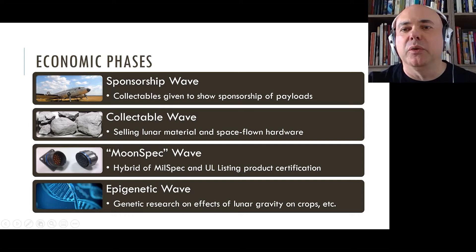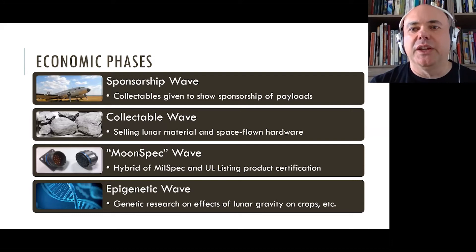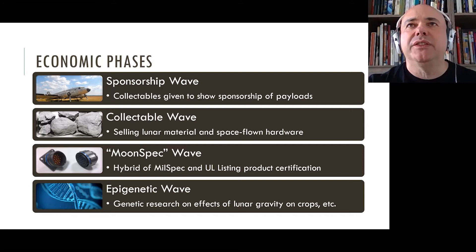Moon Spec is essentially like mil-spec or Underwriters Laboratories — UL is actually a private company, not a government agency. Manufacturers send their products to be tested and get certification. If you're Porsche and 80% of the parts in your vehicle are Moon-rated, you have a competitive advantage over a manufacturer with only 20-30%. As manufacturing technology becomes more commoditized, you need other differentiators for luxury goods, and Moon Spec becomes a way to align the problems of industry with the solutions a lunar base can provide.